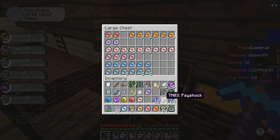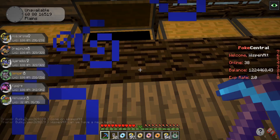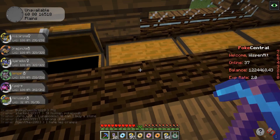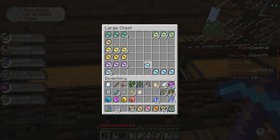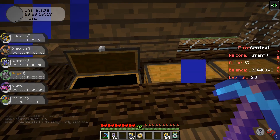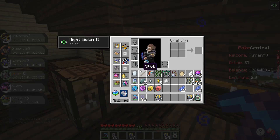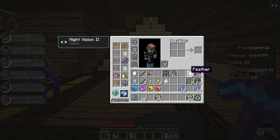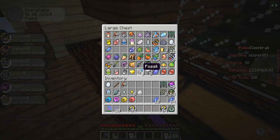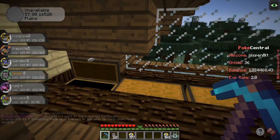We got Psychic, Psyshock, Shadow Ball, Swords Dance — trying to keep things organized. Ice Beam — okay, so we got ourselves our first Ice Beam TM, which is kind of cool. Sludge Bomb, Focus Blast, Stone Edge — our first Stone Edge TM. Let me toss out vine eggs, feathers — don't really need any of this. Mystic Water — I'll go ahead and keep it for now. We have 14 Exp Shares — those are useful.